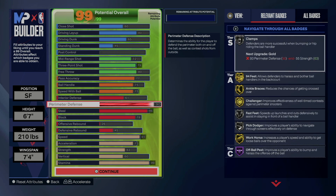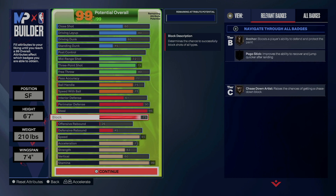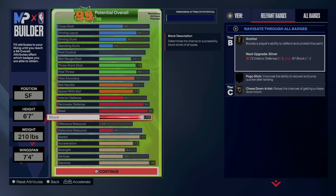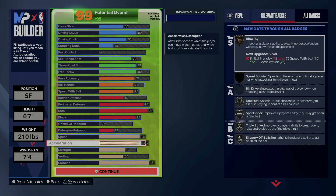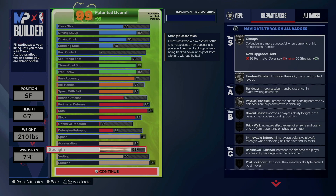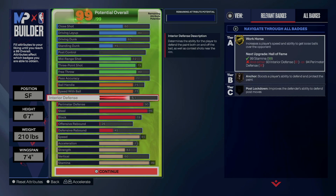The defensive end is going to be solid — a 90 perimeter defense gives you all those gold badges. I went 96 on the steal because I want to get that Right Stick Ripper on Hall of Fame, which is the most important defensive badge in my opinion. You got to have that block to get the Anchor and that Chase Down, and of course you got 85 speed, 74 acceleration with 63 strength to give you your Clamps, Fearless Finisher, and Physical Handles, plus 99 stamina.